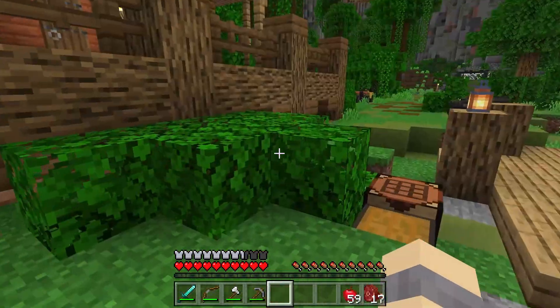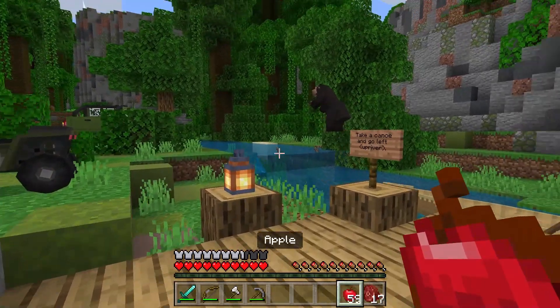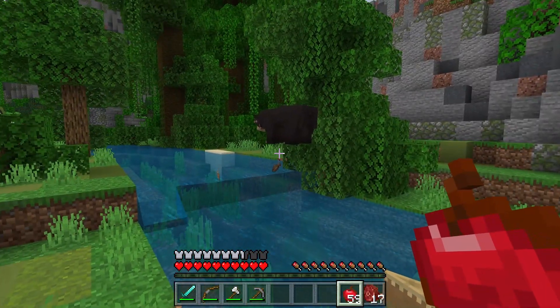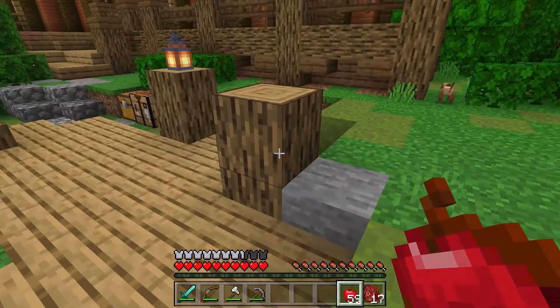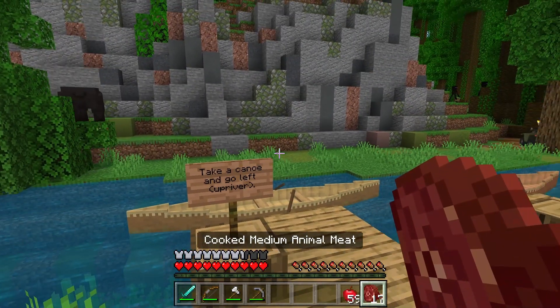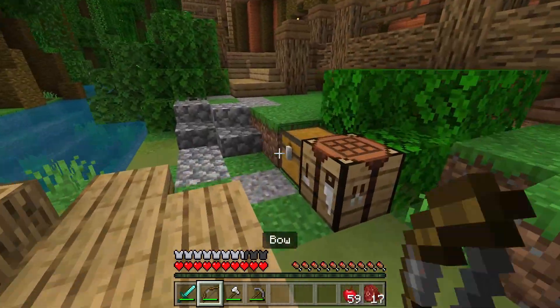Oh shoot — guys, I don't know if you remember from the last episode, there was this huge bear we saw on the plateau. What does this sign say? 'Take the canoe into a left upriver.' Oh wow, there are Endermen here too! Let's go back inside and feel safe.